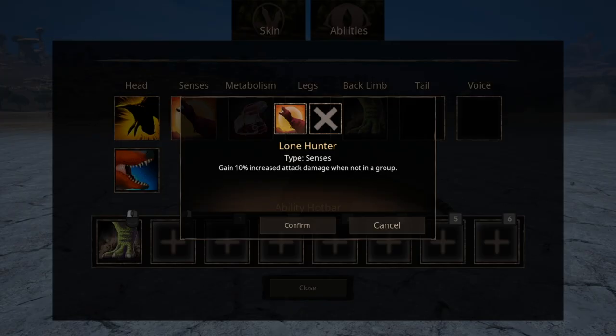For senses, we have Lone Hunter, which increases attack damage when not in a group. It's okay to have activated at all times, but it will deactivate itself once you join a group.